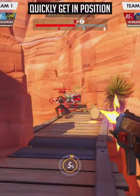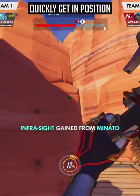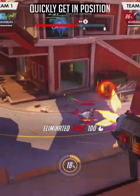With Invisibility, nothing complicated. Just use it to quickly get into position to farm from a soft off angle, or to get an angle onto the enemy backline.